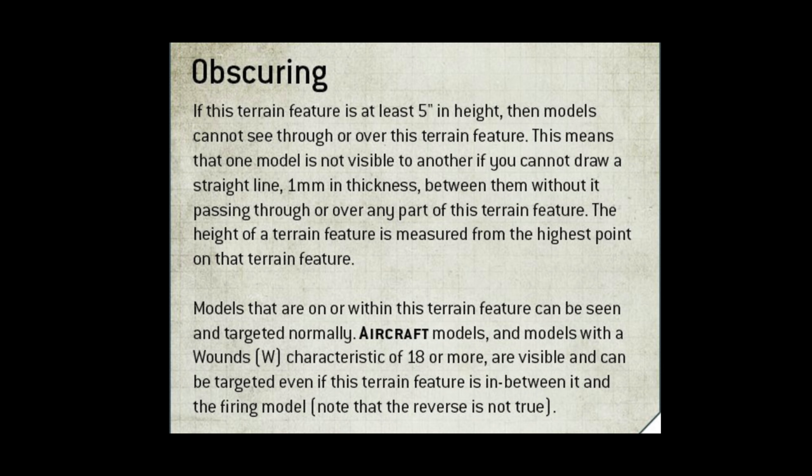Obscuring. 'If this terrain feature is at least five inches in height, then models cannot see through or over this terrain feature. This means that one model is not visible to another if you cannot draw a straight line, one millimeter in thickness, between them without it passing through or over any part of this terrain feature. The height of a terrain feature is measured from the highest point on that terrain feature. Models that are on or within this terrain feature can be seen and targeted normally. Aircraft models and models with a wounds characteristic of 18 or more are visible and can be targeted even if this terrain feature is in between it and the firing model; the reverse is not true.' This isn't too bad. In terms of the written English, this is okay. There are decent sentence breaks and, inconsistently with the previous rules, they've put a paragraph break in. If everything was written like this, it would be a lot more legible. It's still not ideal - I don't like the shortened sentence structure - but it is better.